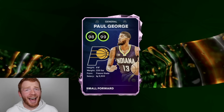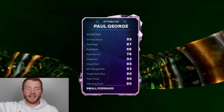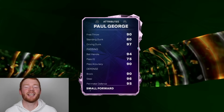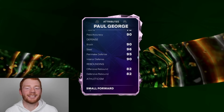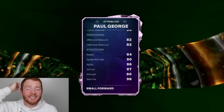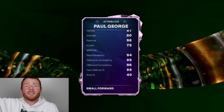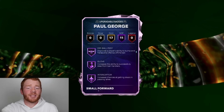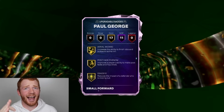I didn't think this was going to be the best card in the game, but let's just look at this real quick. He can play Shooting Guard, he's 6'8" at that position, and look at these stats — 95 Driving Layup, 95 three, 97 Driving Dunk, 94 Ball Handle, insane defense, great rebounding, insane athleticism too. This is pretty much a Galaxy Opal. And also 11 Hall of Fame badges, so literally if this was a Galaxy Opal, everyone would think these are Galaxy Opal stats.